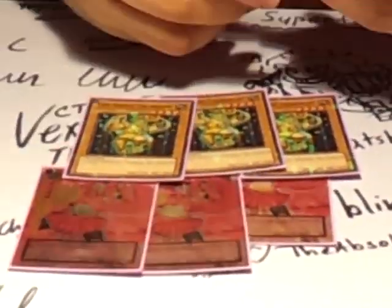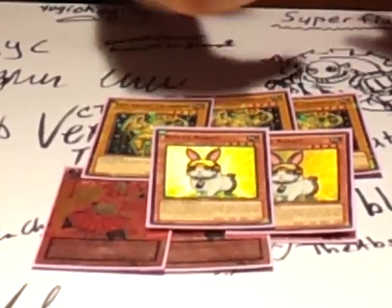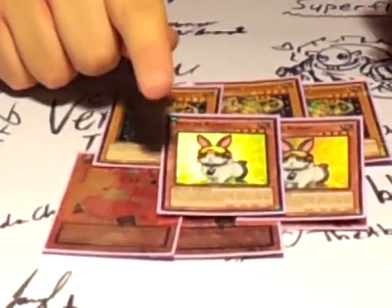On to the Gem Knight deck profile. Triple Garnet, Orca, and Triple Tourmaline — pretty standard. We're playing Double Rabbit for the Rabbit engine. It's all pretty self-explanatory. You need Dece to get into a level of a chain to drop Fusion to combo up to do your plays.